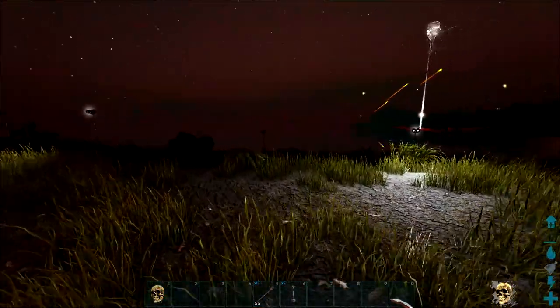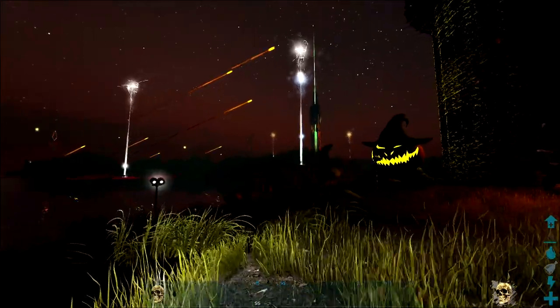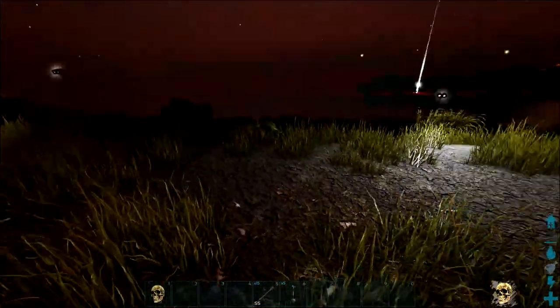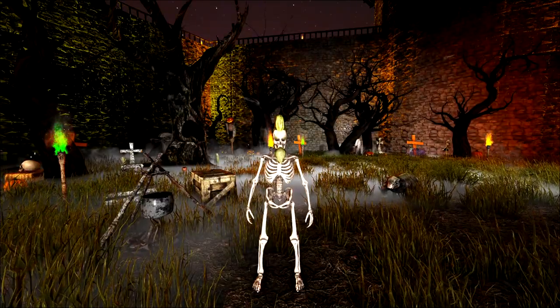So we're going to go on a little gathering mission. We're going to go out. As you can see out there, there's those orange lights that are coming down — those are candy corns. So we're going to harvest some candy corns. There's supposed to be graves that we can harvest. We're going to go show you where to get all the stuff, and we'll be right back.